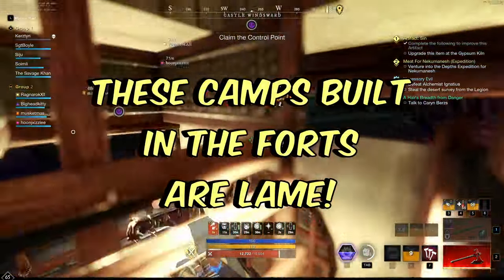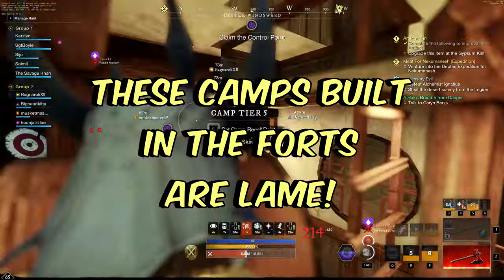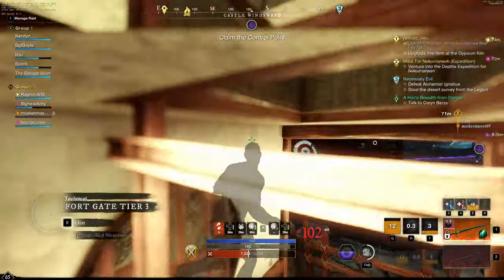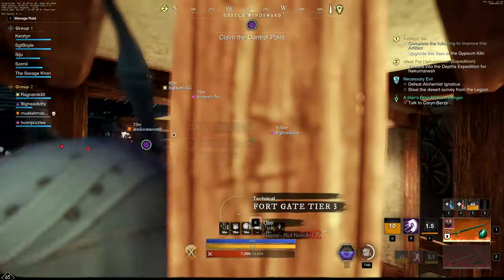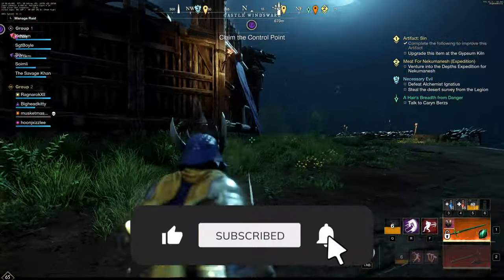Congratulations on getting and upgrading the New World Season 5 artifact hatchet known as Sin. I am currently testing it out as an offhand weapon for PVP, wearing the Nature's Wrath chest piece. I have a video up shortly for how to obtain the Nature's Wrath chest piece and the upgrade process for that as well.